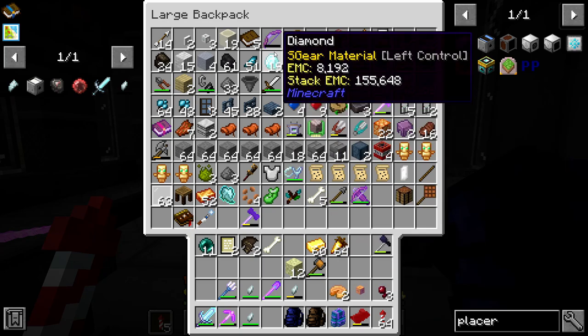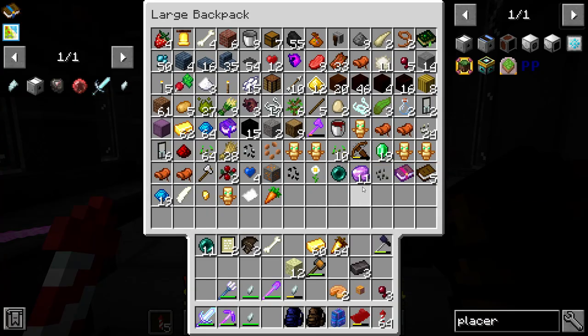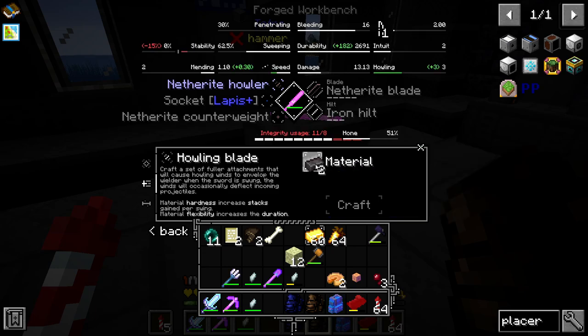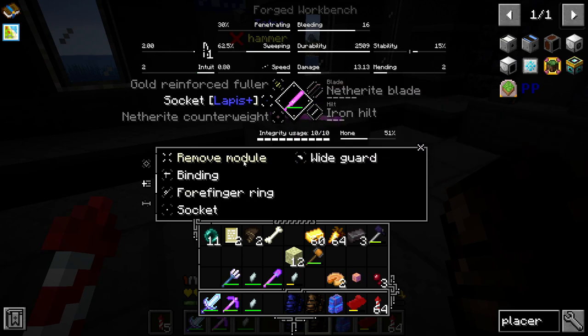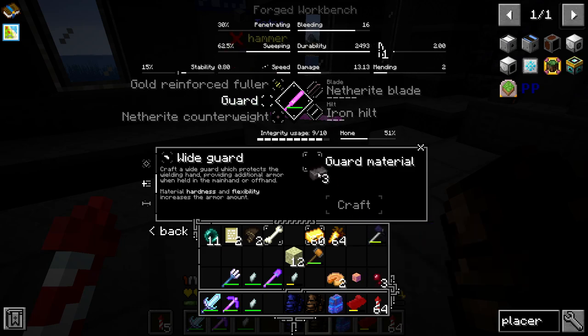I'm gonna try diamond - oh, I could try netherite actually. Did pick up some raw azure silver from Silent Gear, but I'm picking Silent Gear stuff doesn't work with Tetra. Could be wrong. If we do this - oh we don't have enough integrity, well that's unfortunate. What if we made a netherite hilt, will that increase our... oh boy, but I don't think that's enough. Maybe if we remove this, we have non-durability. If we put a wide guard it's actually going to use up some of our integrity, that's unfortunate.